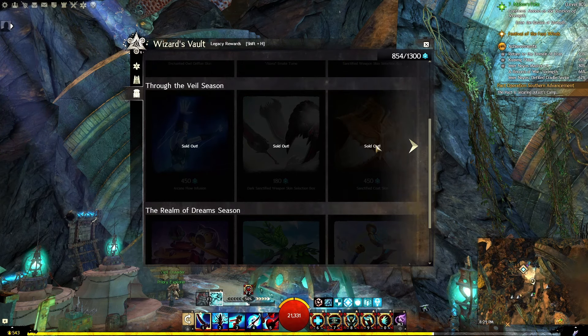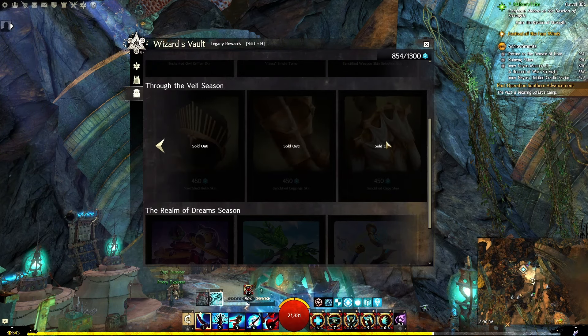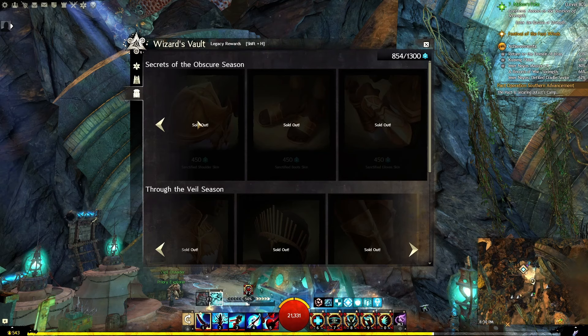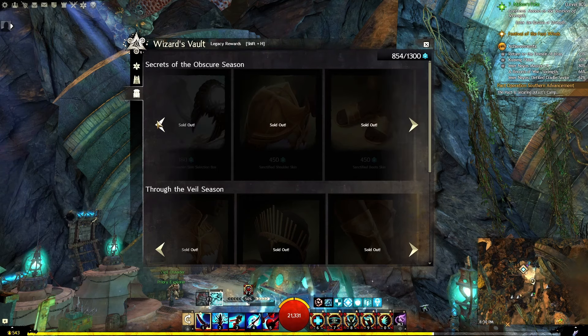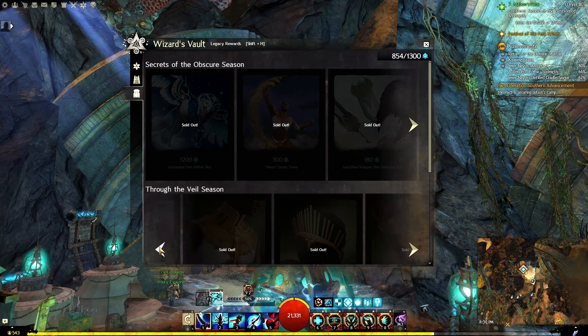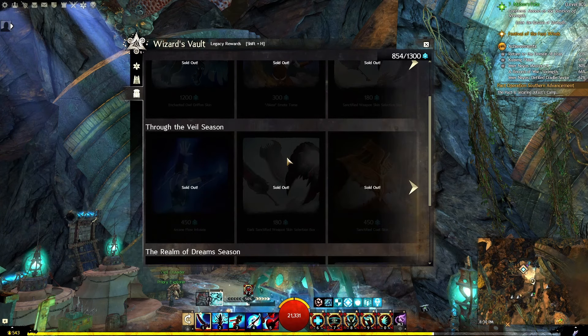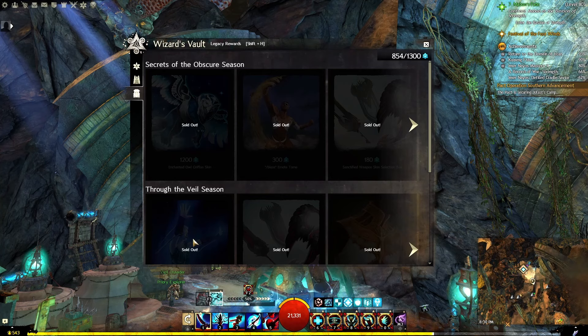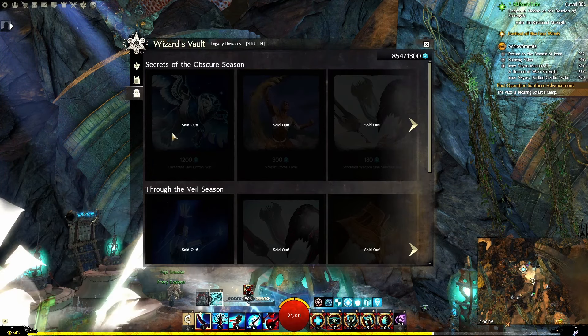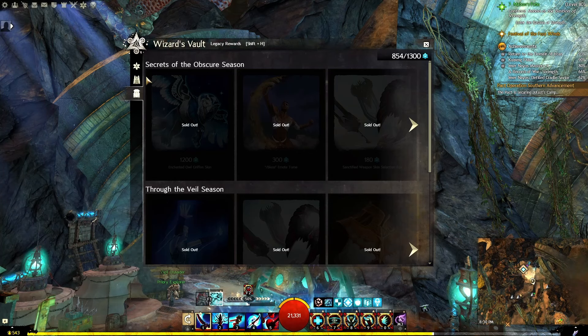The Through the Veil season had the Sanctified weapon skin set, cape, leggings, helm, and coat. Whereas Secrets of the Obscure had shoulders, boots, and gloves. Secrets of the Obscure also had the Sanctified weapon selection box, and Through the Veil had the Dark Sanctified weapon selection box. Through the Veil had the Arcane Flow infusion. Secrets of the Obscure season had a Bless emote tome and an Enchanted Owl griffon skin.